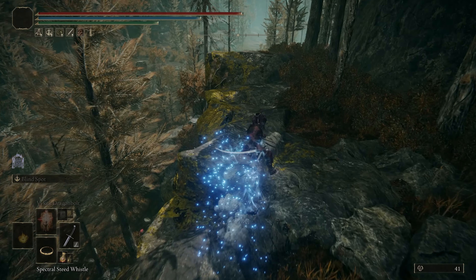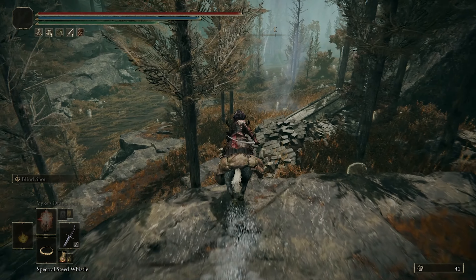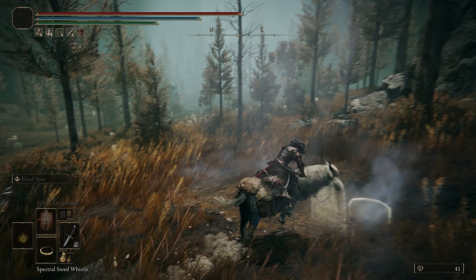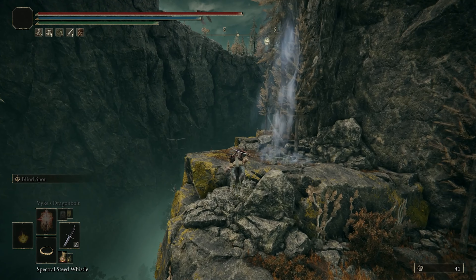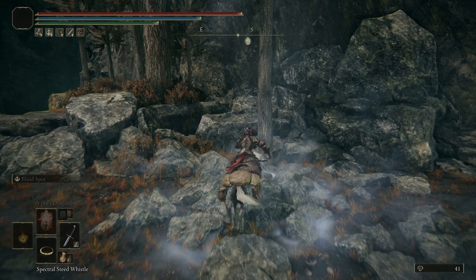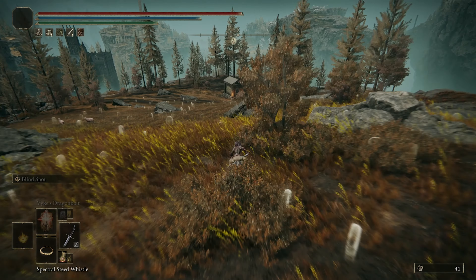And then you can jump up, and then simply just jump up this one. And then there'll be another one in front of you when you get to the top — you just jump up that one too. And then once you get to the top, as you'll see right in front of you, there's a mausoleum.